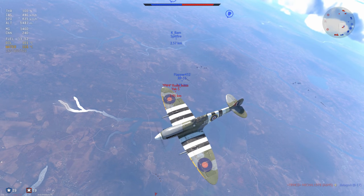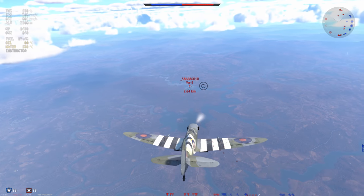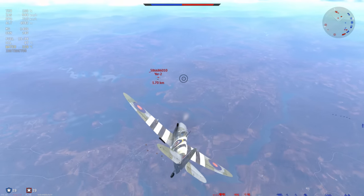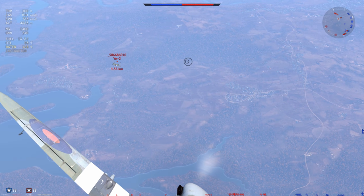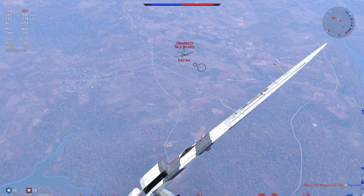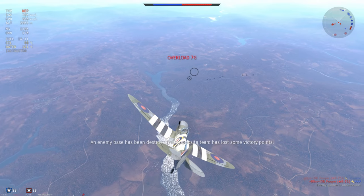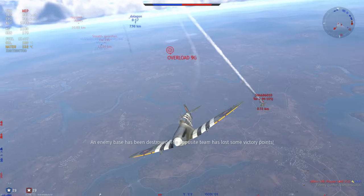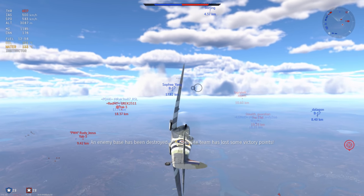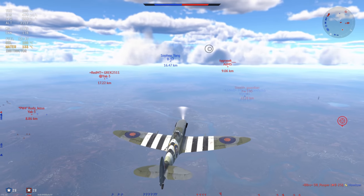Moving on to the next match — we have a slight altitude advantage and I'm going to target the Yak-2 first. Looks like it's going to be a fairly quick job. He puts himself into a dive, so I lead down and go straight for that pilot. I've taken out one of his gunners and he's diving close to 600 km/h. I decided to just leave it and let him go, because I can't really afford to waste too much energy on bombers.